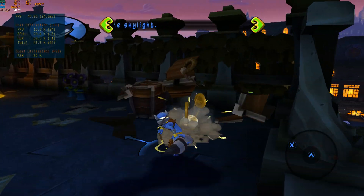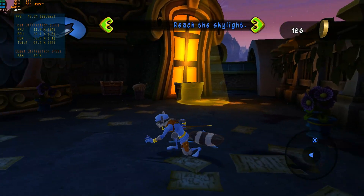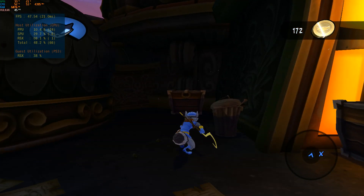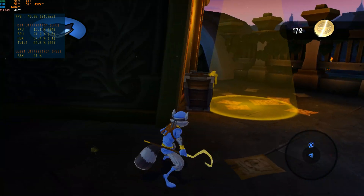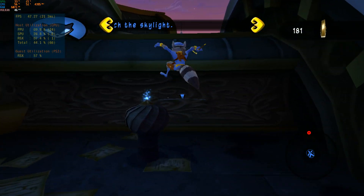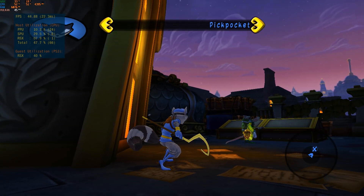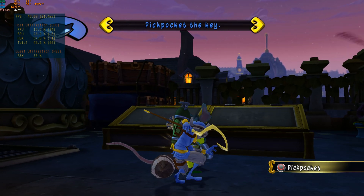It sure looks like somebody spent a fortune on this place. I wonder what kind of surprises they have inside. Careful now, that's the skylight we want, but it's locked. Move slowly until you're right behind him. When you're close enough, press the circle button to pick his pocket. Let's go.